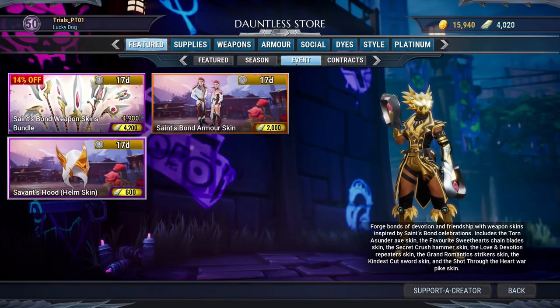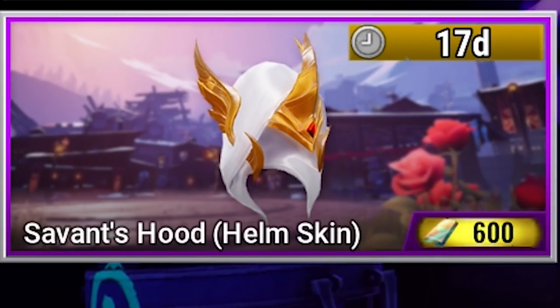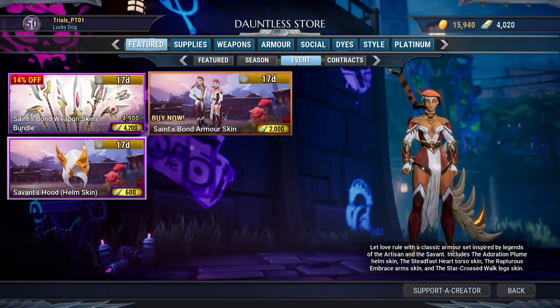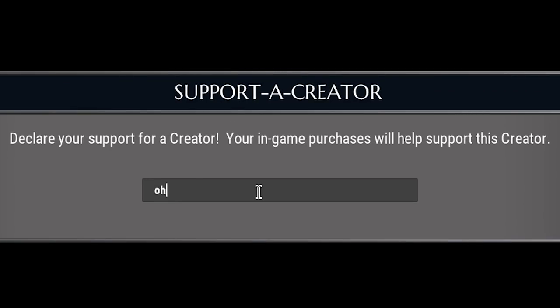For any of you that missed out on the Season 2 Haunt Pass, you can get the Saints Bond armor in the store for Platinum if you want it, and also the Savant's Hood if you want that as well. If you do end up buying anything in the store, if you use my credit code ODO, I'd appreciate it. It just helps me out a ton — I get a small kickback on what you spend.